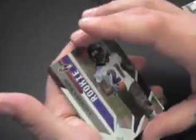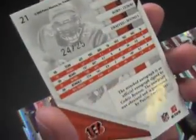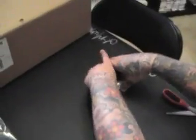Jim, last pack buddy. Rookie Ladarius Webb to 4.99, and Cedric Benson — hell yeah — autograph spectrum. What's that number? 24 or 25? Can you see it? Nice, 25. Cedric's had a pretty good year so far — last week was a little off. All right Jim, I appreciate you brother, and we'll get it out to you buddy, see you.